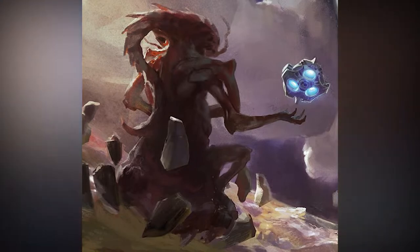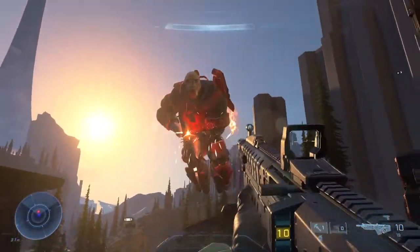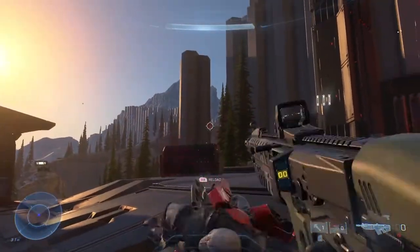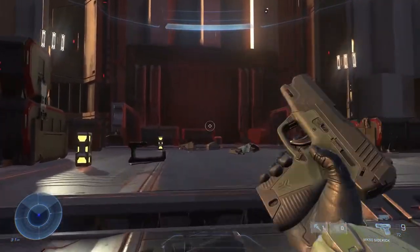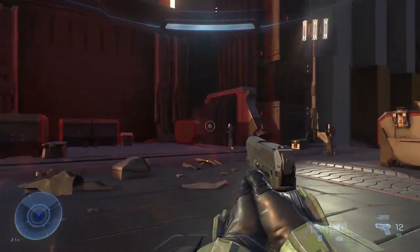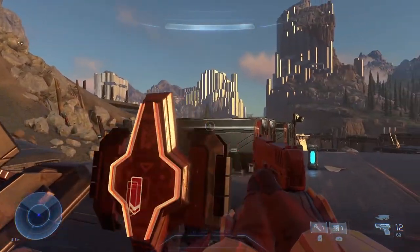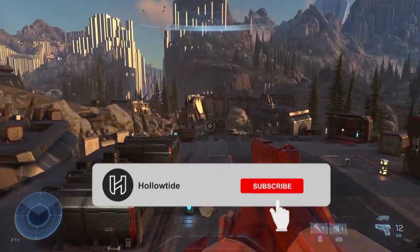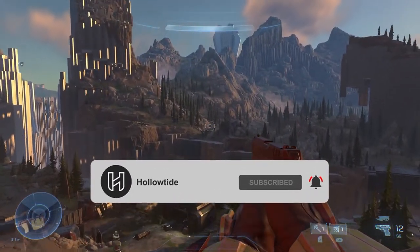Medicant Bias was eventually persuaded by the Primordial and was, quote unquote, infected by the logic plague, which brought on a state of rampancy in the AI, similar to Cortana. Bias then defected to the Flood, and the Primordial began to redirect activities on Installation 07, broadcasting signals that caused the human population on the ring to travel to the Flood research facilities on the installation.